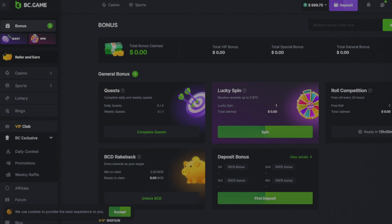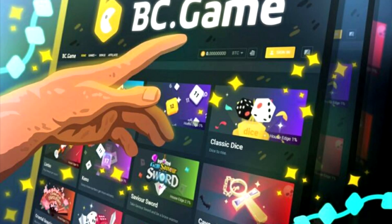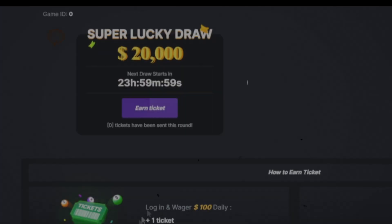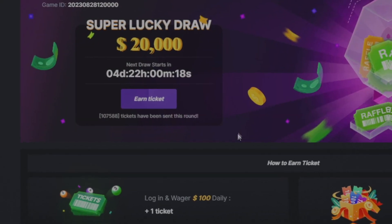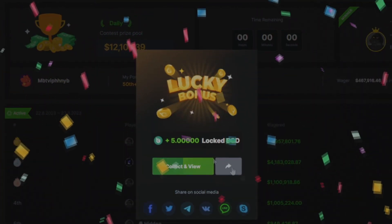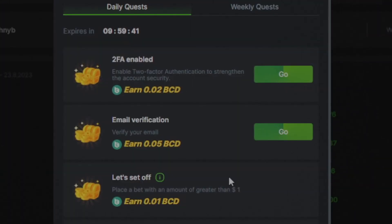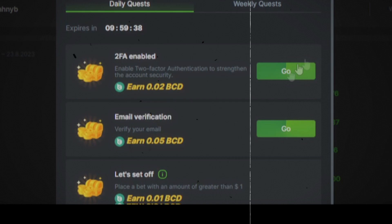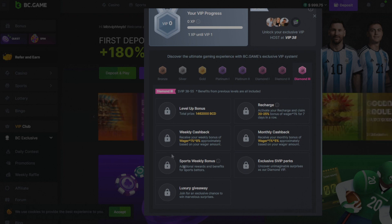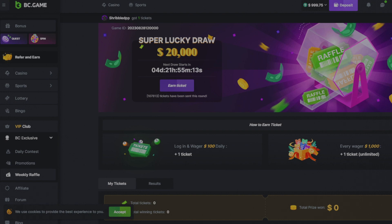Before we continue with today's video, if you want to support the channel you can head over to BC Game — after you register and login you can use our code 'casinomates'. They have really good deposits, up to 360% when you deposit, a weekly raffle where you can win a lot, a spin-the-wheel feature where we received five BCD, lots of quests with small rewards, and an exclusive VIP club all the way to Diamond 3 with a really good weekly cashback and recharge.